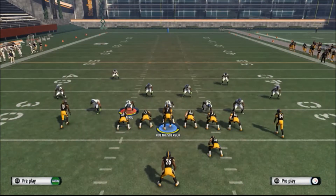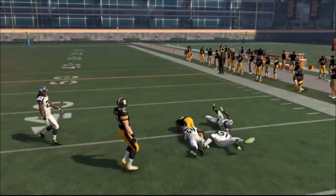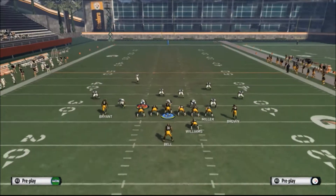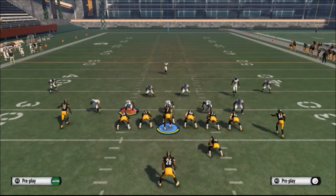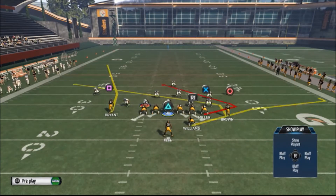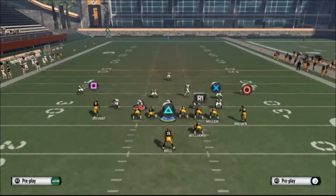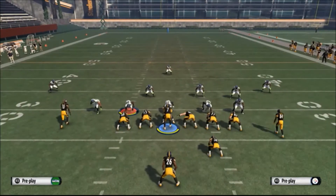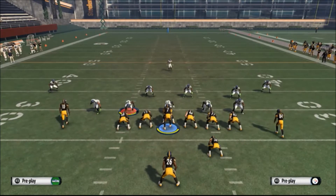All these options will frustrate your opponent, so he's going to go into Cover 3 because he can't stop it in man. Now this setup also works against Cover 2. What you want to do when you see that kind of defense is streak circle and put triangle on a wheel route to the right — it has to go to the right.